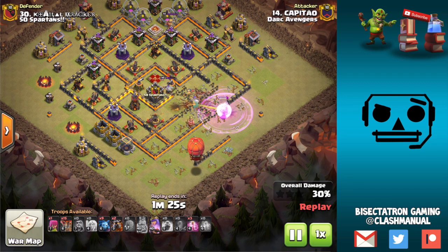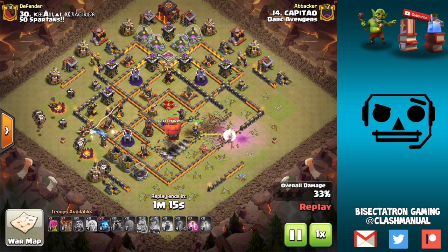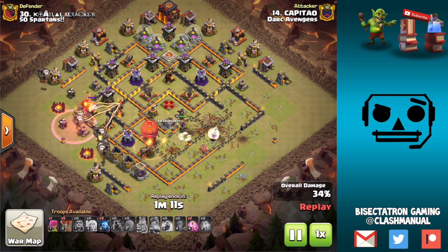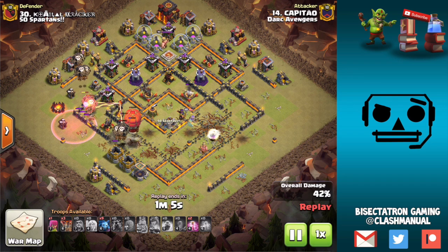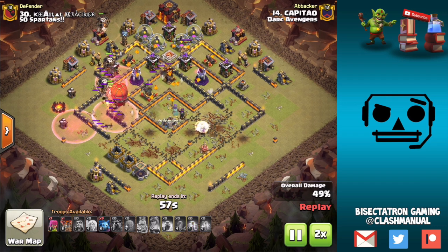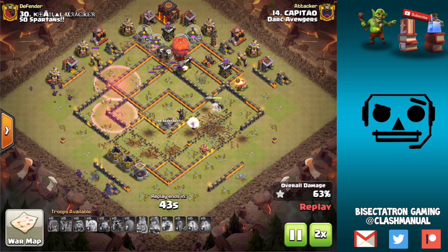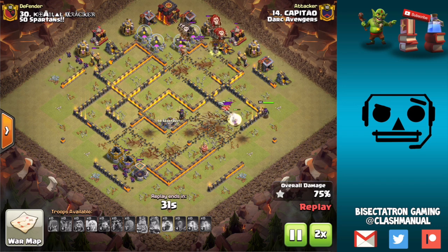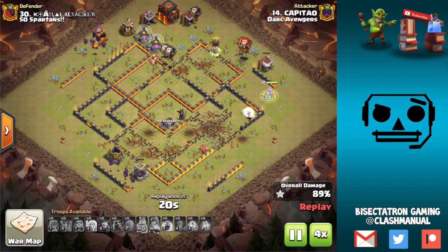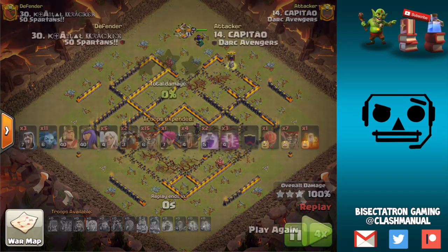Anyway, the Queen comes in and takes out what she needs to — mostly the defensive Queen, CC, and grabs a couple Air Defenses. She'll continue through the base; the slammer and everything is going to keep her in the base and funnel her up into the rest of the defenses. Earthquakes open everything up, Hounds cut across, Loons coming through with the Hastes, and this one goes for a pretty comfortable three-star.